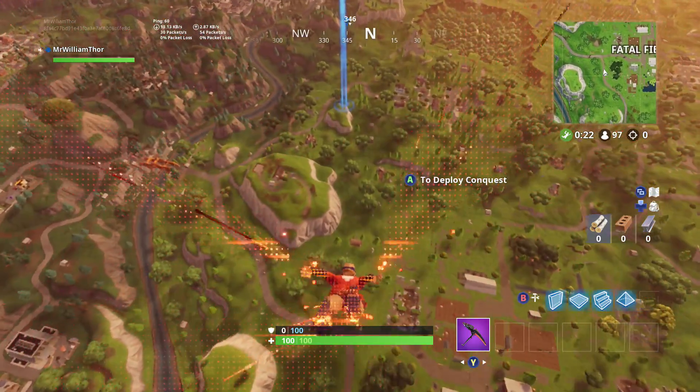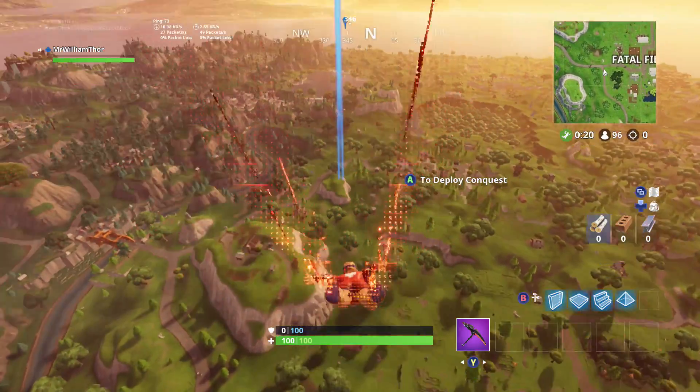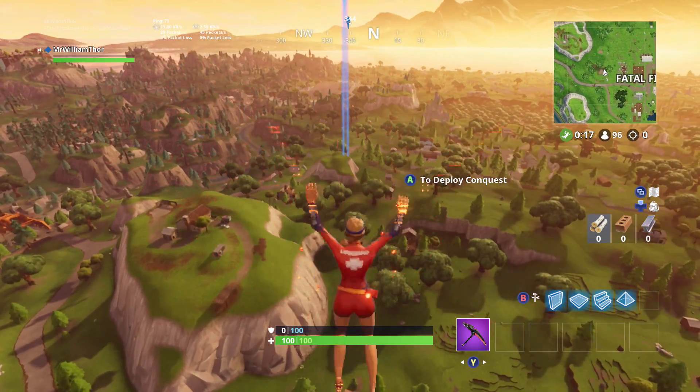So once you are to the southwest of it, you need to head to the large hill that overlooks Salty Springs, and there you will be able to find the Battlestar — the location that I will show you in the video.